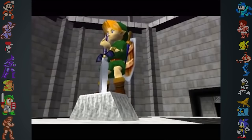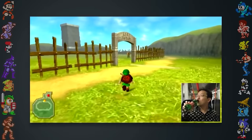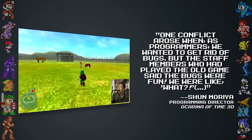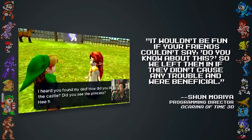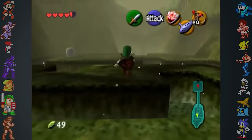Did you know that Zelda creator Shigeru Miyamoto has had nightmares about game-breaking bugs in Zelda games? When Ocarina of Time was being remade in 3D, several developers wanted to leave in glitches from the N64 original. Ocarina of Time 3D's programming director Shun Modia said: 'One conflict arose when, as programmers, we wanted to get rid of bugs. But the staff members who had played the old game said bugs were fun. It wouldn't be fun if your friends couldn't say, do you know about this? So we left them in if they didn't cause any trouble and were beneficial.' Although many mistakes went untouched to preserve the spirit of the original, some harmful bugs were fixed.